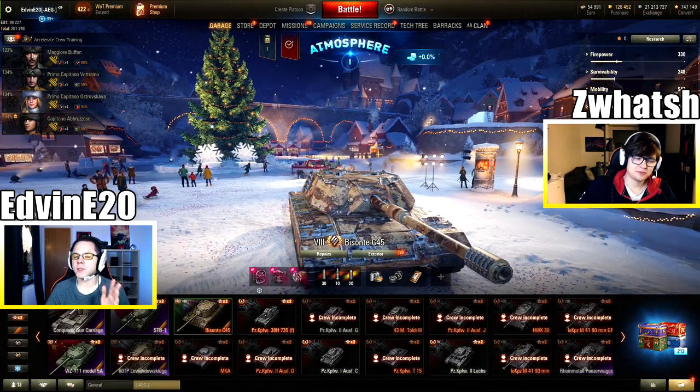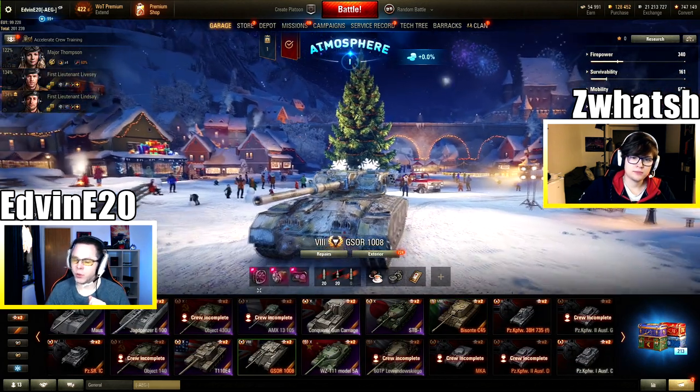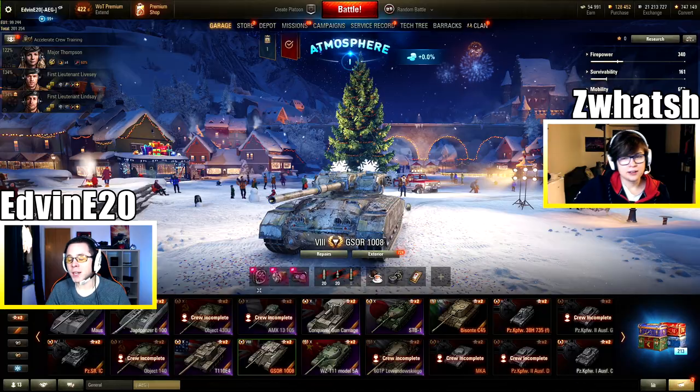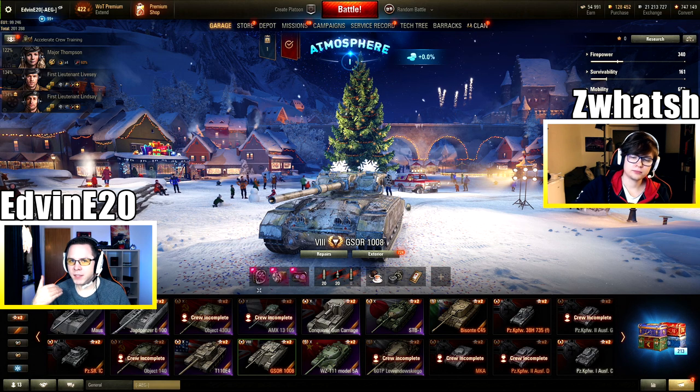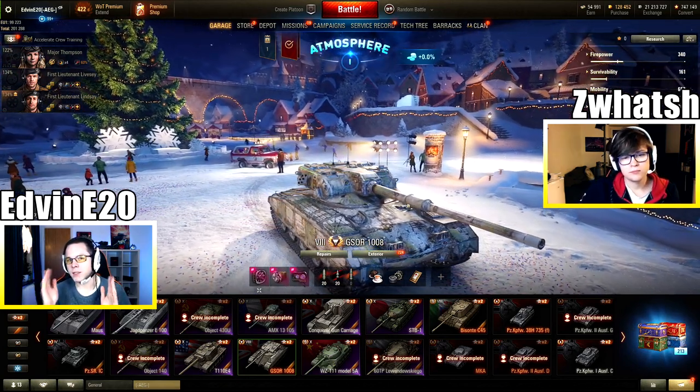This year we have a very similar story: two tier 8 premium tanks. We have the Bisonte C-45, the first Italian heavy tank with the improved autoreloading mechanic, and the Gsor 1008, a British tier 8 premium tank destroyer. These two are loot box exclusives, at least for now. They were sold in previous years' boxes and then available separately in the premium shop a few months later at a high price. If you're buying boxes exclusively for these tanks, that's a bad idea — there's a high chance you won't get them. Better to save your money until they go on sale later in 2021.